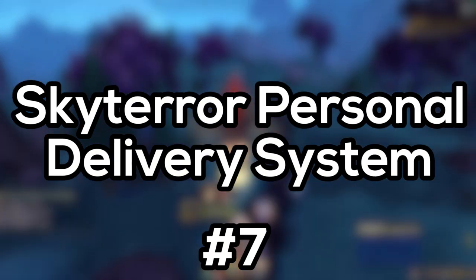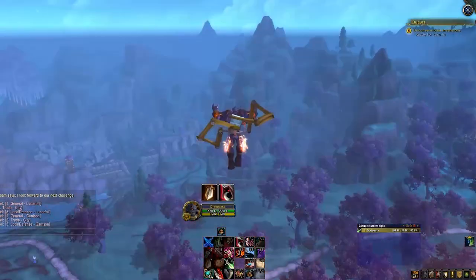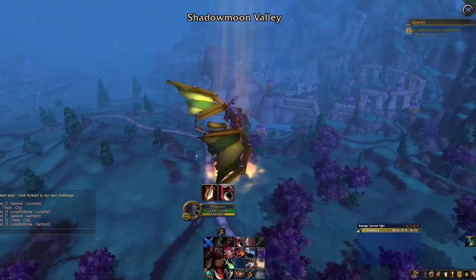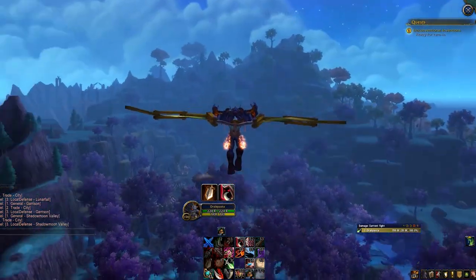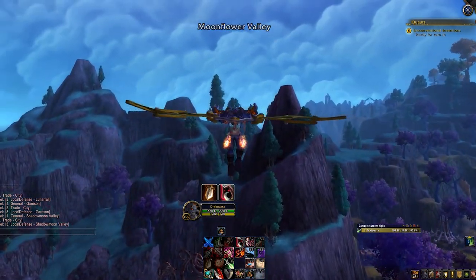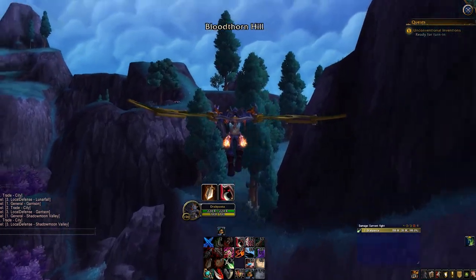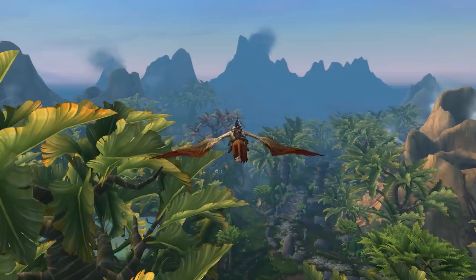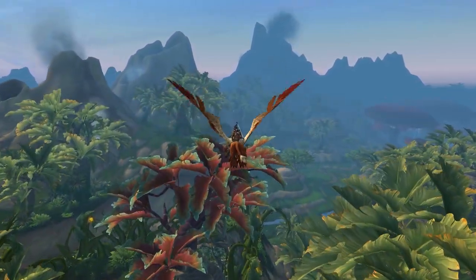The final item you can get from the Gearworks slash Workshop is the Sky Terror Personal Delivery System. This thing is pretty awesome. It's actually a little bit like the Aviana's Feather item — it will shoot you right up in the air and basically just apply a Goblin Glider. You get this from the level 1 Gearworks slash Workshop, which can be pretty useful. It just has limited charges, but sends you quite a large horizontal distance, so it's very useful in many different scenarios.